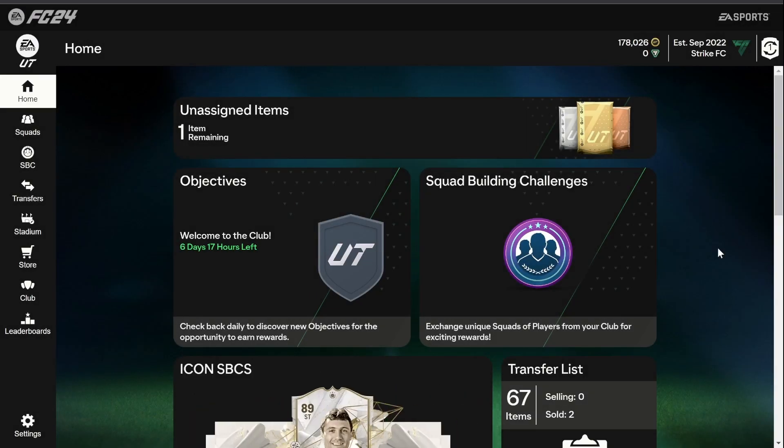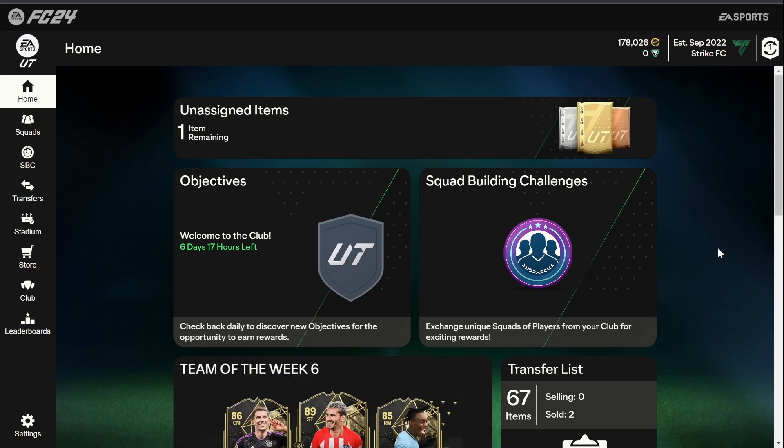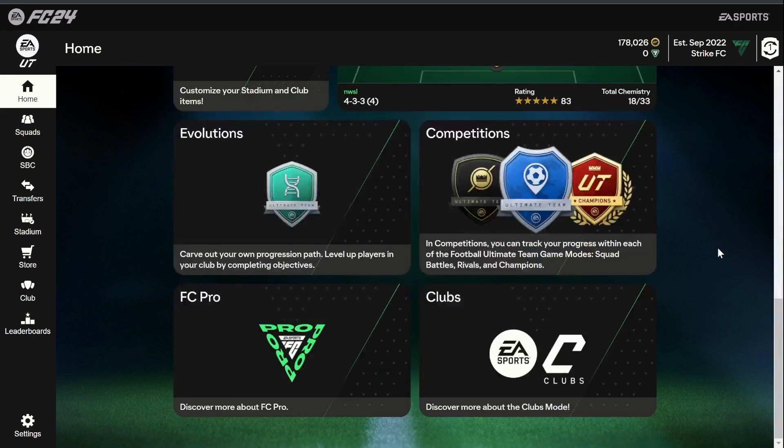Welcome back to another FC24 video. We're actually on the Companion app today, as this video is about how to get back your discarded cards. Say you've got a duplicate untradeable that you've had to discard so you could open more packs — you can get them back. Or if you just accidentally discarded a card, there is an easy way to get them back.